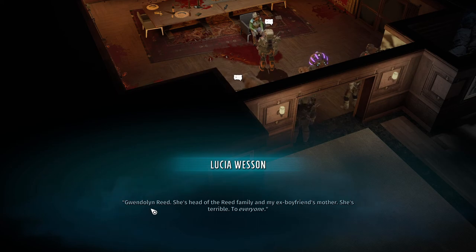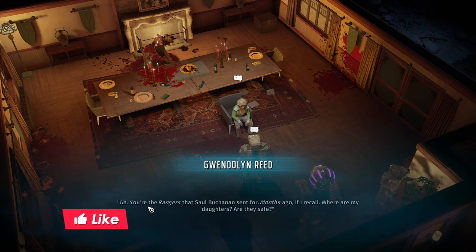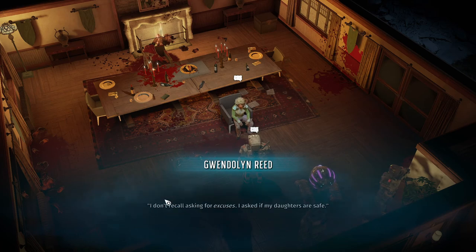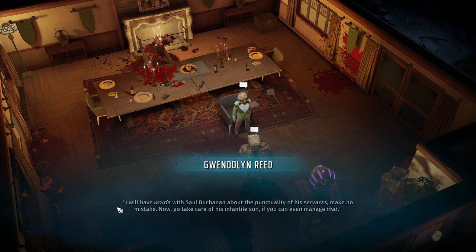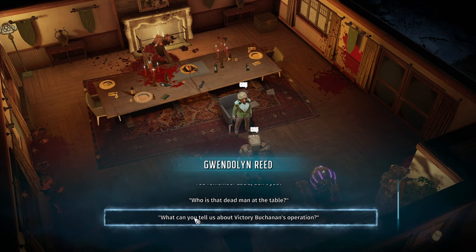Gwendolen Reed - she's head of the Reed family and my ex-boyfriend's mother. She's terrible to everyone. 'You're not one of Victory's thugs - they at least look dangerous. You're the rangers that Sol Buchanan sent for months ago if I recall. Where are my daughters? Are they safe?' 'Yeah they're safe - it took time for us to get to Colorado, we were ambushed.' 'I don't recall asking for excuses, I asked if my daughters are safe.' Mean woman, well ain't she friendly.